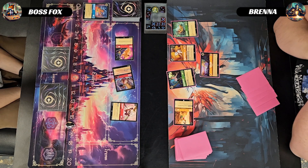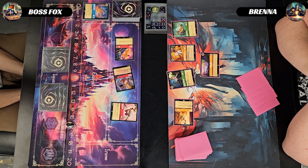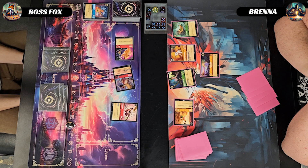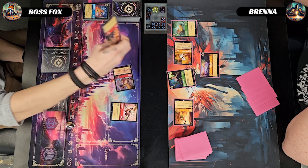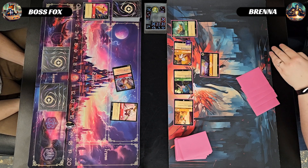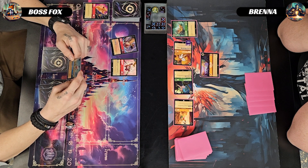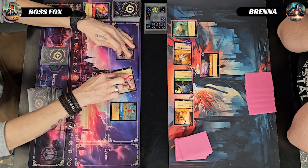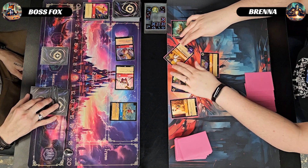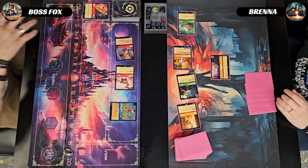Opponent uses Pluto's ability to lower the cost of a character by one and for five plays out another character. She takes out my Simba with her Dalmatian Puppy, then quests with Helga Sinclair and Pluto taking her to thirteen. I play Scrooge McDuck and know it's pretty much over after I quest to nineteen with Moana and Kakamura. She gains one from Neverland but that's the game.